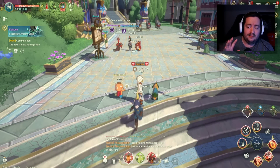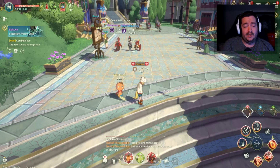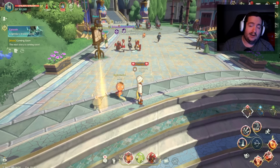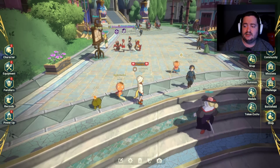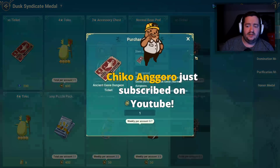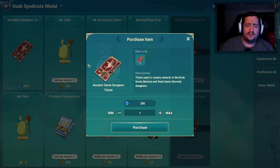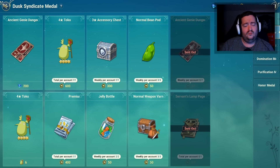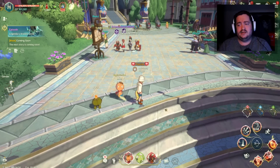I'll probably buy out the dungeon tickets again. You can buy dungeon tickets within the shop — there's a weekly shop as well. In the dusk syndicate area you can purchase tokens weekly and get seven of these. You can also purchase them with diamonds, though I wouldn't recommend that. Let's transition to talking about the genie event and Toko.